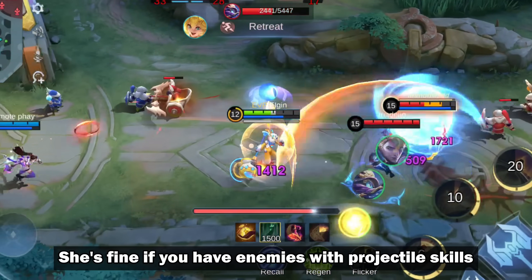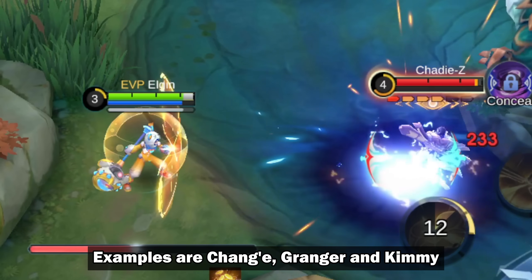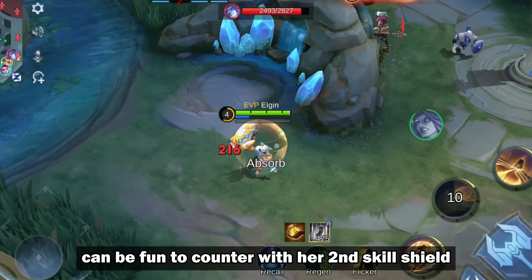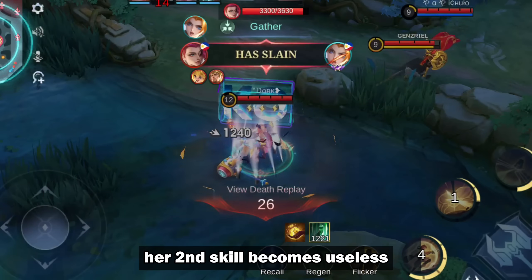She's fine if you have enemies with projectile skills that you can reflect — for example, Chou, Granger, and Kimmy. Moskov, which is a popular pick, can be fun to counter with her second skill shield. But without those projectile skills, her second skill becomes useless.